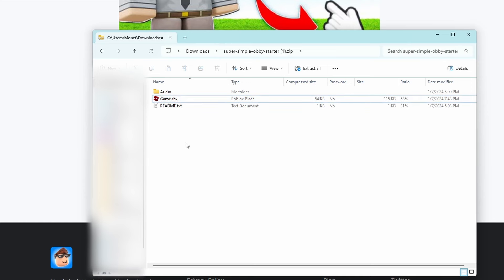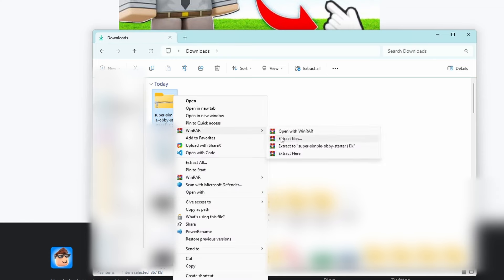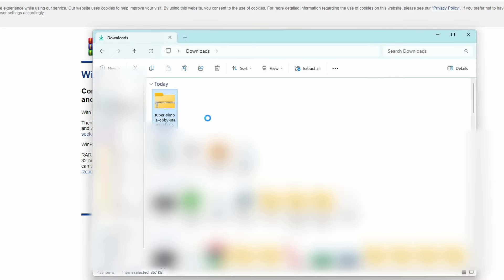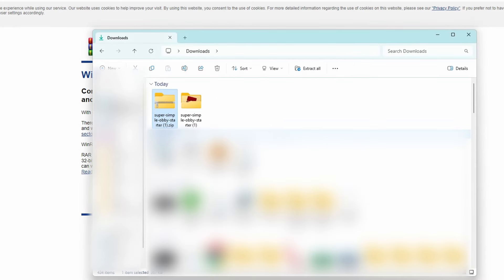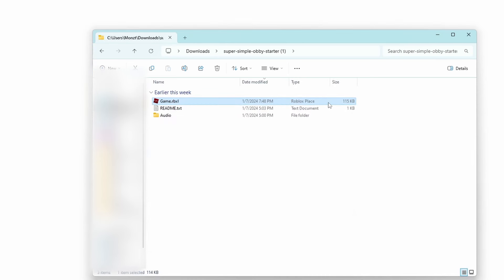Next, open up the actual Roblox game. You'll need to extract the zip file first. Both Windows and Mac come with a native extract feature. If you don't see an extract option when you right-click, go to the WinRAR website, download and install WinRAR, and you'll be able to extract the file. Alternatively, 7-Zip also works. Once extracted, go inside the folder and double-click the game — it should launch directly into Roblox Studio.